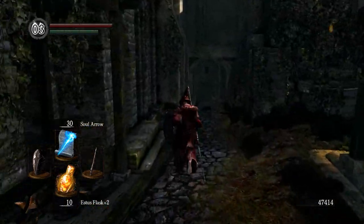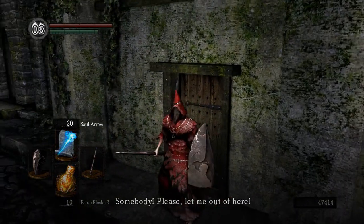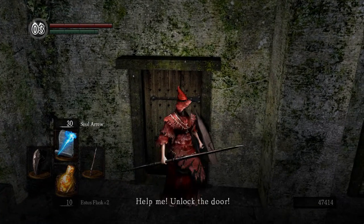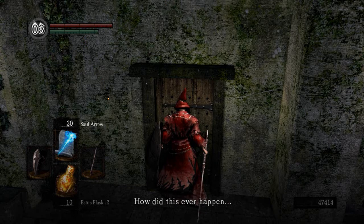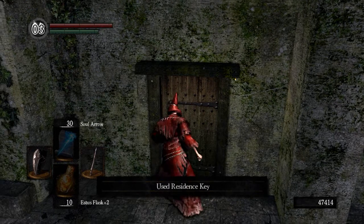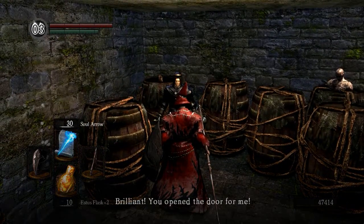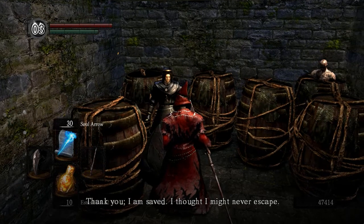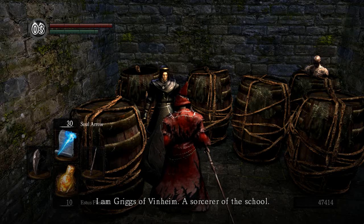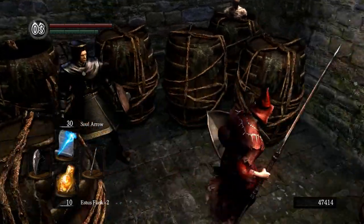Somewhere over here is someone I need to get. I can hear them: 'Somebody please let me out of here! Somebody, anybody — help me, unlock the door! I'm finished, how did this ever happen?' But we can actually open the door and talk to this guy: 'Brilliant, you opened the door for me, thank you — I'm saved! I thought I might never escape. I am Griggs of Vinheim. I'm a sorcerer of the school. I am much obliged for your assistance. Thanks to you I may now resume my travels.'